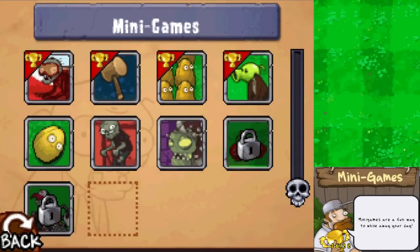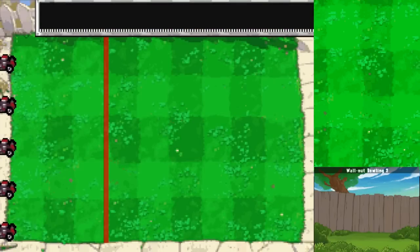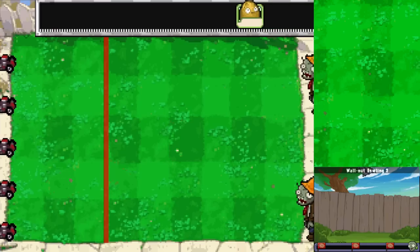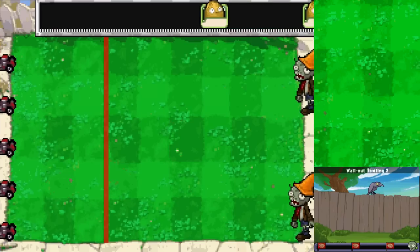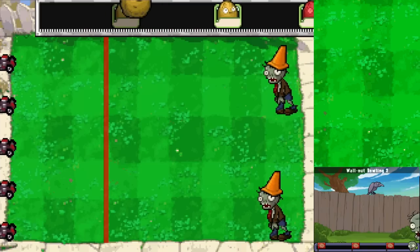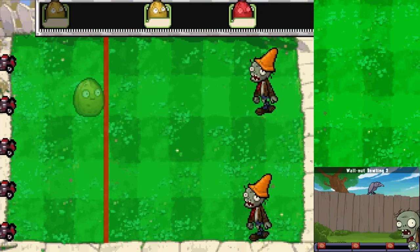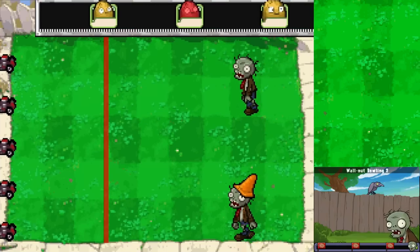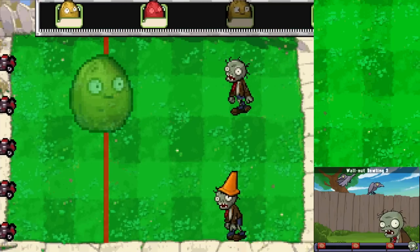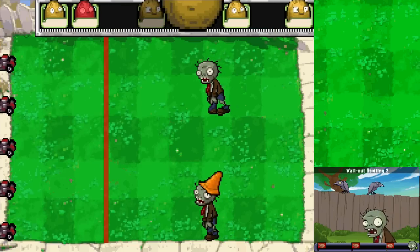Next up is a fun sequel - we have Walnut Bowling 2! If you thought we could get a lot of coins from the original Walnut Bowling, with even more zombies this time I'd think we can get even more money. It really just depends on how many zombies there are to chain things together. Now there's not much yet, we can just wait for the zombies to slowly crawl out and start bouncing them. Oh yeah, this is a big one - the big old walnut. We'll save that for later.